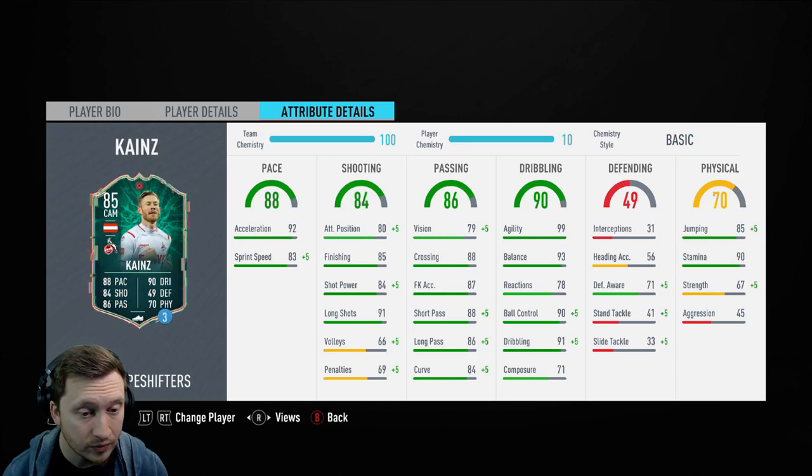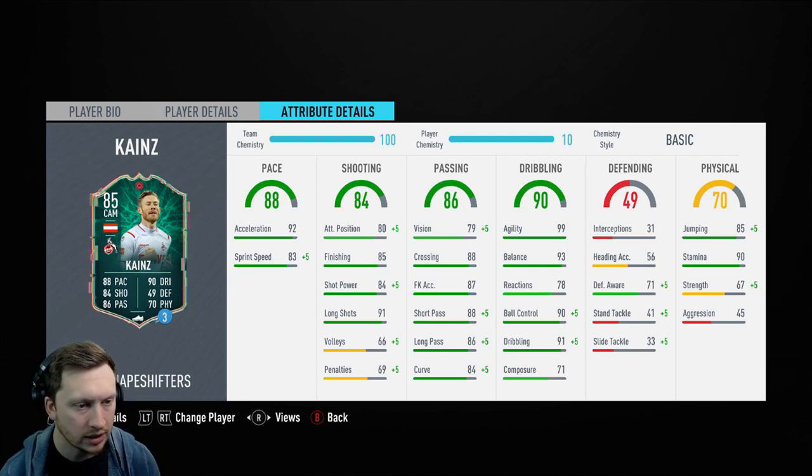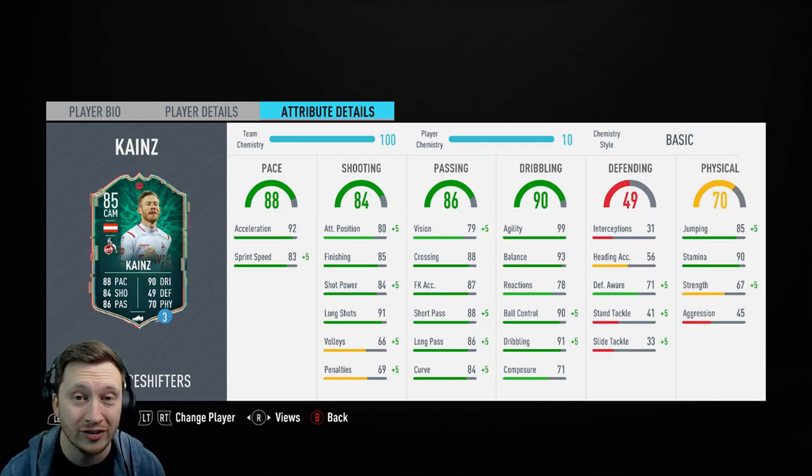If we look at his stats, it's very up and down — peaks and troughs. 92 acceleration, 83 sprint speed. The differential there is 9, and that's not good. I hate it when that happens. It happens a lot with Shapeshifters.